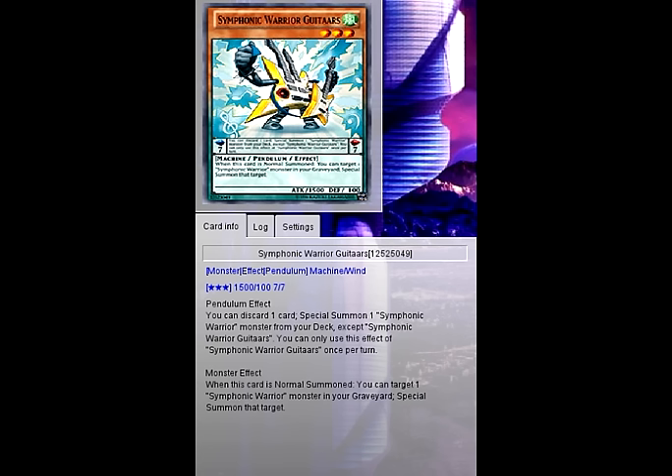Now onto Symphonics. Symphonic Warrior Guitars is the main Symphonic monster — you always want it in your hand. It can special summon non-Tuner and Tuner monsters, and there are crazy combos with it. You get to discard one card from your hand to special summon one Symphonic Warrior monster from your deck. We'll be using a level 1 tuner, level 2 tuner, level 3 tuner, level 4 non-Tuner, and level 5 non-Tuner. This is the card that covers up the Karakuri weakness of not being able to spam.